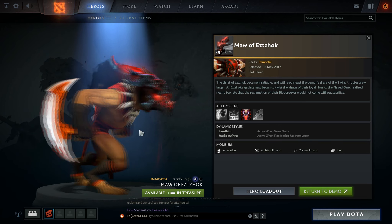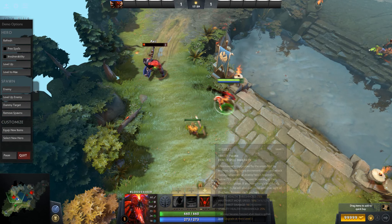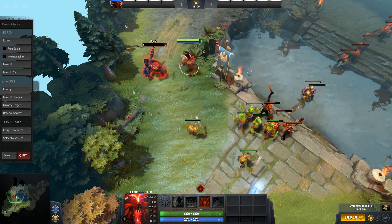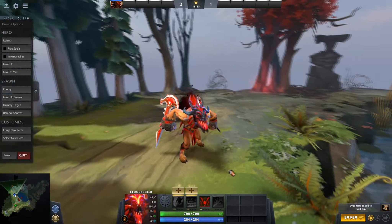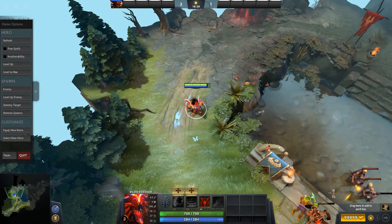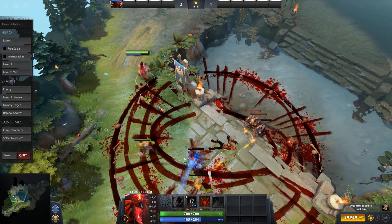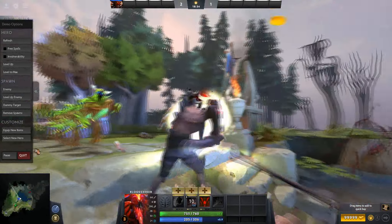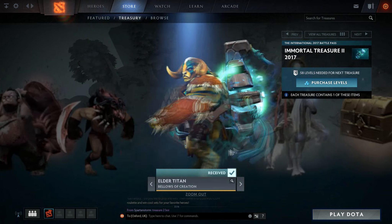Now for the Bloodseeker one — there are actually two different styles, and the second one looks really awesome. The first ability has a custom burst movement and you can see that trail behind him, which looks really cool. The name and look of this piece matches the previous immortal we've seen from Bloodseeker — the Claws of Etzok — so you can wear them together as a Bloodseeker player. Before, it just looked a bit strange running around with blades larger than himself, but now we've got a mask to go with it.